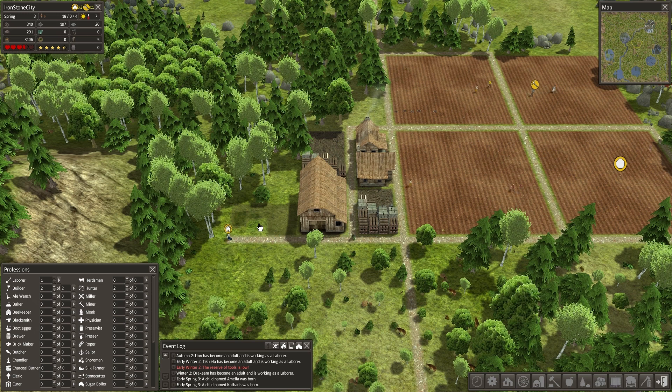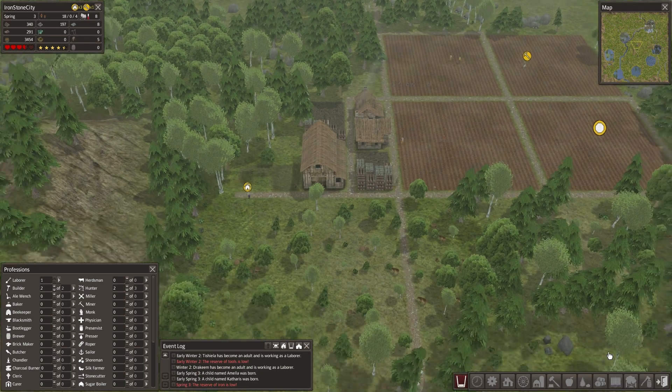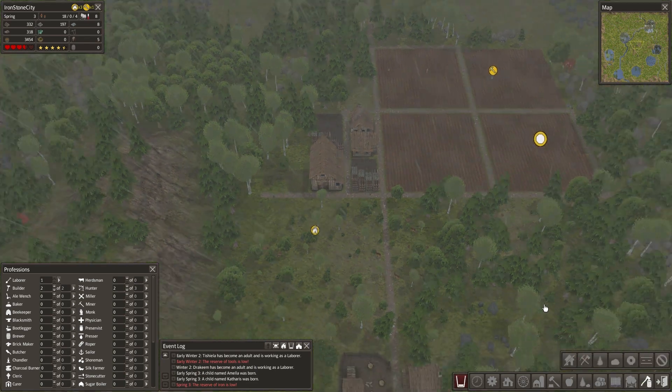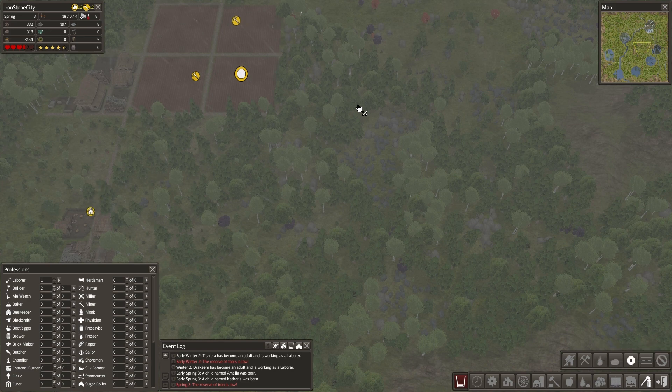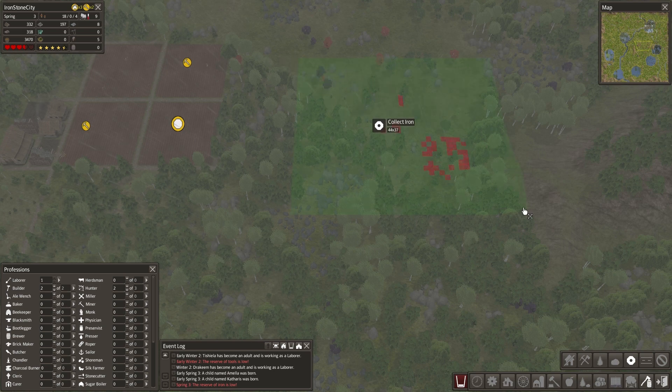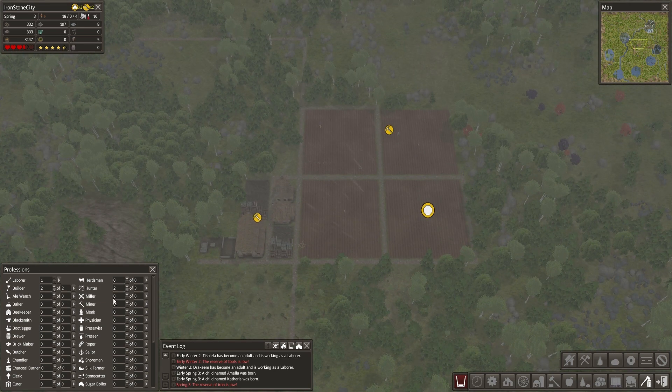Let's build this blacksmith and use some of the iron — we're gonna use almost all of it. We need to harvest a lot more iron. There's a lot of iron lying around here; let's get this patch here and maybe this patch up here. Laborers, get to work. We need more laborers too.